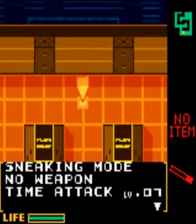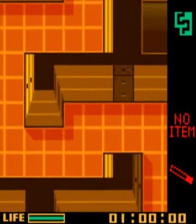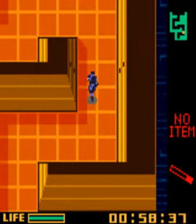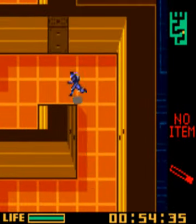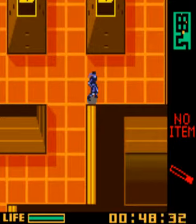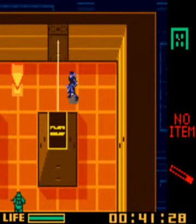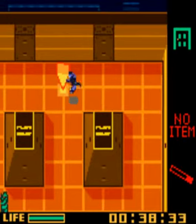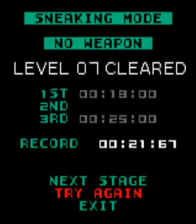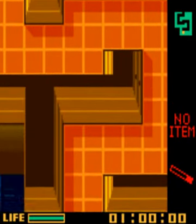Sneaking mode, no weapon, time attack level 7. Time limit 1 minute. This one is the first one based on luck, primarily. Sometimes you can get a really good time, sometimes you have to wait and get a rubbish time. Looks like this one's going to be a rubbish time. We've got second place - more than three seconds over. So we just have to keep trying that one until we get lucky with the lasers.